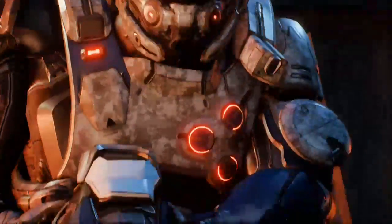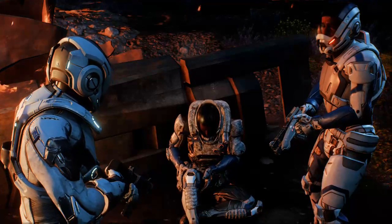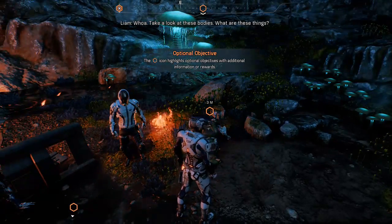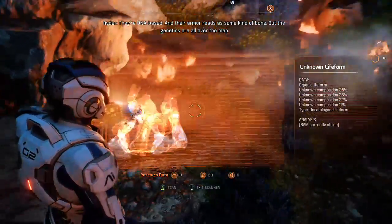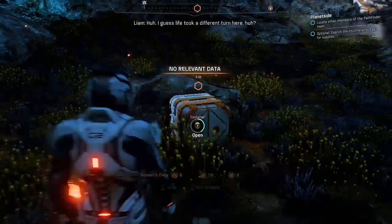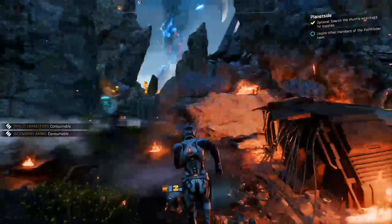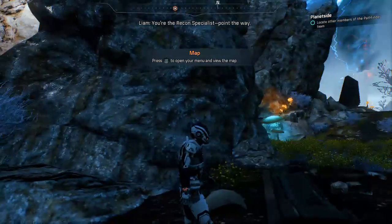That doesn't sound good. Take a look at these guys — what are these things? They're DNA-based, and their armor reads as some kind of bone, but the genetics are all over the map. Life's a good tip in Andromeda — take all. Shield capacitors and incendiary ammo. There's some ammo over here. I hope the other team's okay. We'll find them, but we might want to scout around first. You're the recon specialist — point the way. How do I get to the map? Looks like you knew how to handle that gun back there. I spent time with an alliance peacekeeping force.